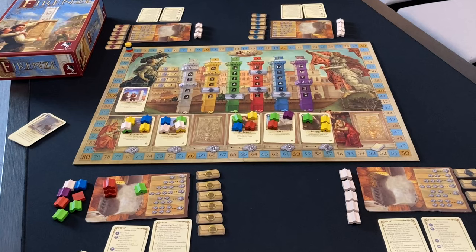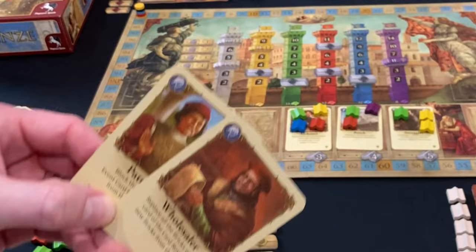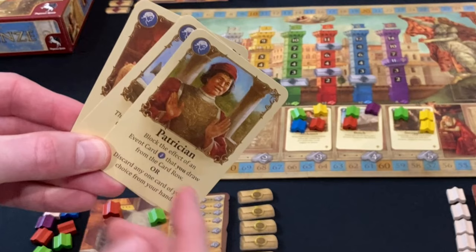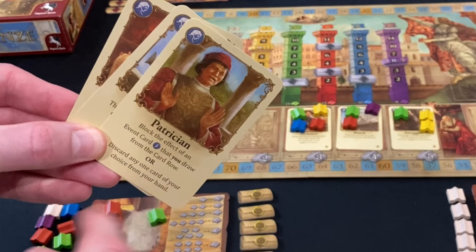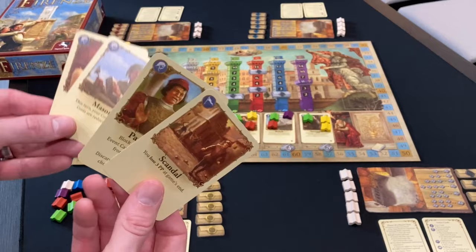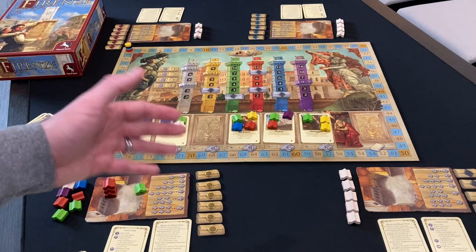Finally, we have the people cards. These offer a one-time ability when you play the card, then you discard it. You can use them right away when you draft them, or keep them for a later turn. They do things like lower your construction costs, swap out bricks, or break other little rules. There's the patrician, which I really like — you can use it to ignore a bad lightning card you draft, or to discard a card from your hand you don't want, like a negative scoring card. Every card in the deck is awesome, and once you learn them the game just gets better and better.